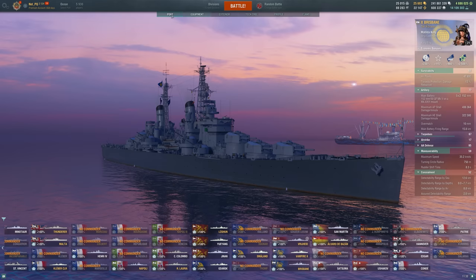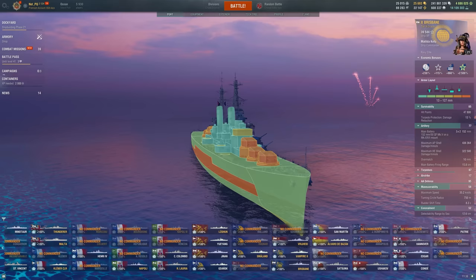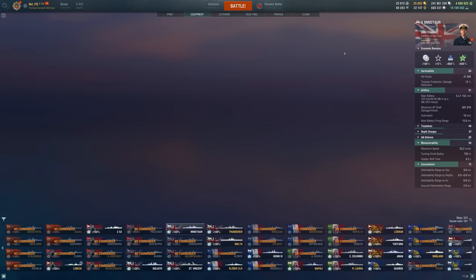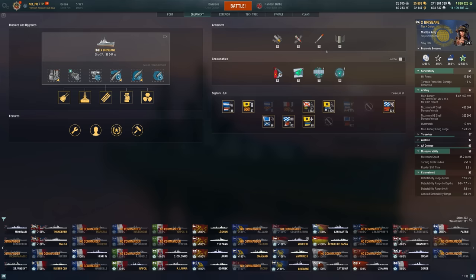Aside from that, it really just is a Minotaur. We do have the same massive citadel, very easy to overmatch, so that's going to be pretty tricky to deal with. One other thing it gets over Minotaur is the depth charge airstrikes. You get the better airstrikes that can actually deal with subs, unlike a poor Minotaur where they just drop off the side of your ship and you're really never going to be able to use those. A little bit of premium bias there, but it's very nice to have.